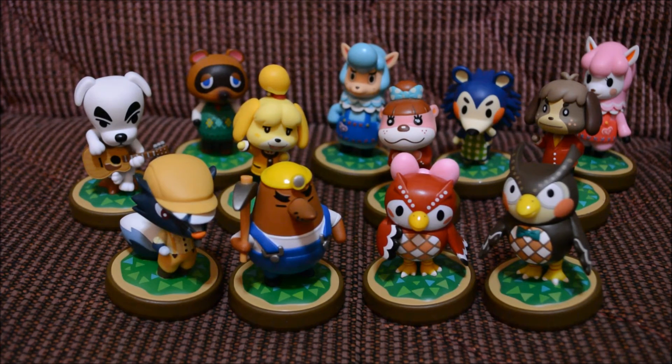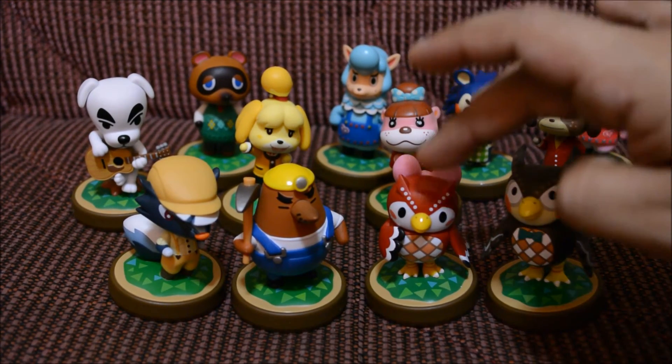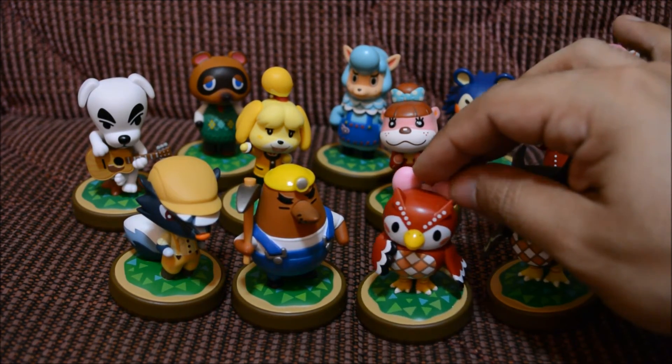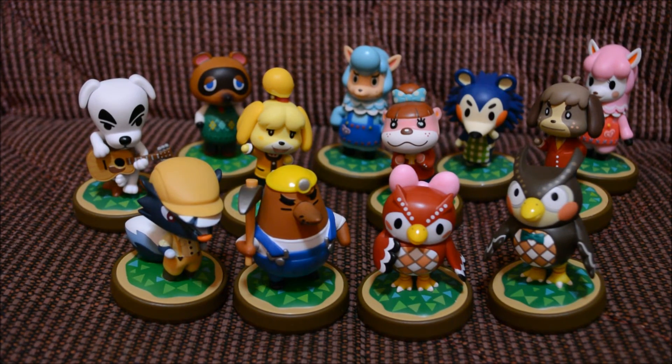There you go guys — the unboxing of the wave 2 Animal Crossing amiibo festival amiibos. I really like this wave, it was really cute. I really like Rosetti — I wanted him for a while, and now I have him in card form and amiibo format. My favorite is obviously Rosetti, but color-wise I definitely like Celeste — that deep red color is really awesome. I hope you guys were able to find these. The Animal Crossing amiibos seem to be plentiful. If you liked this video, give it a thumbs up, and if you haven't subscribed to my channel, feel free to do so. Thanks for your support and I'll see you guys later.